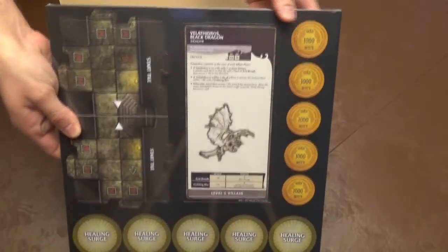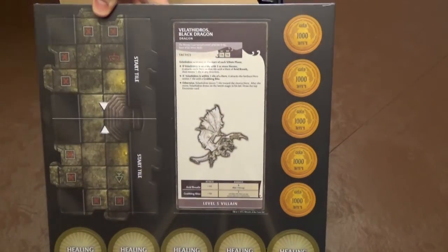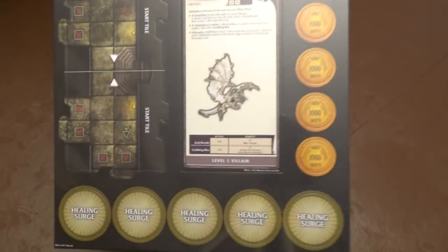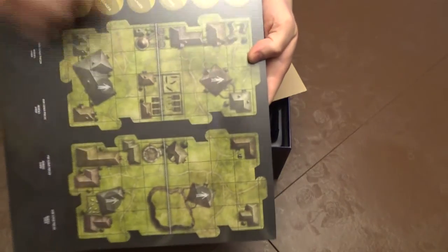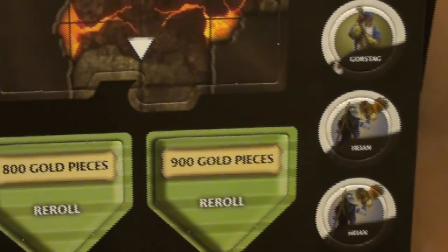Lots and lots of tokens and surge tokens. And what do we have here? Velathredros, the black dragon — he's probably a big bad guy. Watch out, he'll eat your face off. Lots of tiles. This is a tile-laying game, so you're going to create your dungeon, or your town even, in some of the scenarios. As you go through, it'll be a little random. So even if you play the same scenario more than once, it'll be a different experience every time — lots of replayability.